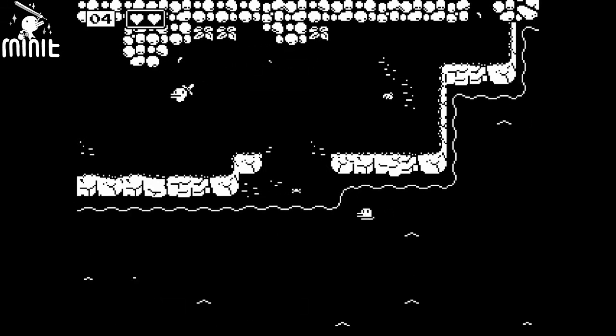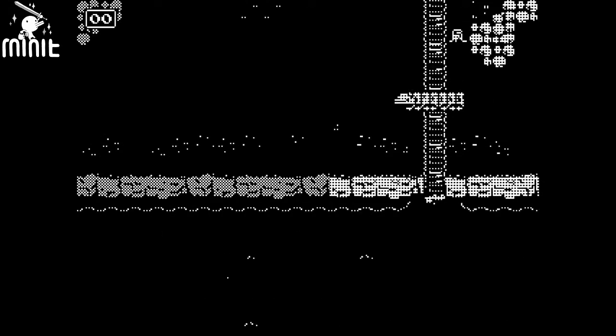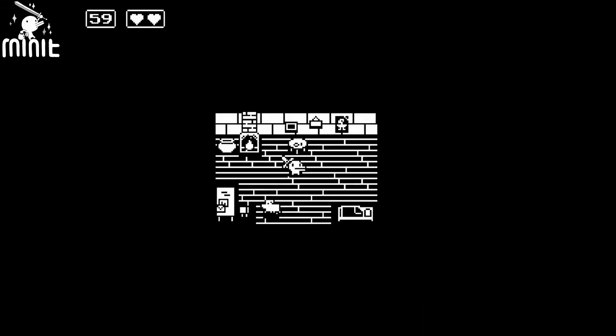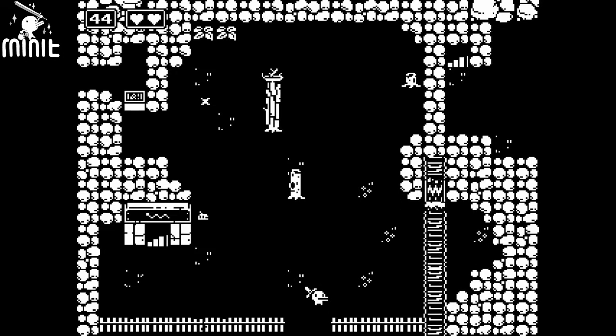Now when the counter starts counting down, that's how long you've got until you die. So each playthrough is always one minute, unless you die of other causes such as snakes, crabs, or other things. Each time you die you start in your little house, so you head out again, try and learn from your previous run, and also have a bit of a plan about your next run — where you're going to go, what you're going to find out.